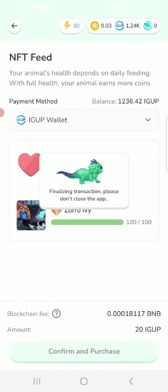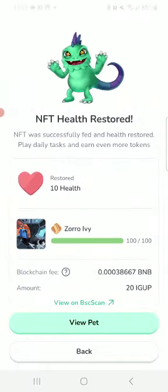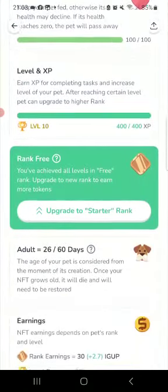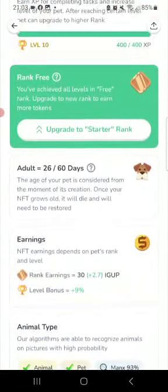You can level up your pet 10 times, and after those 10 times you get something called a starter — it's like an upgrade that hits the next level. You can see it here — this is a free pet, and my free pet is now making around 50 or 60 cents a day. IGU is going to be listed soon and will be buyable at around 8 cents, I believe.